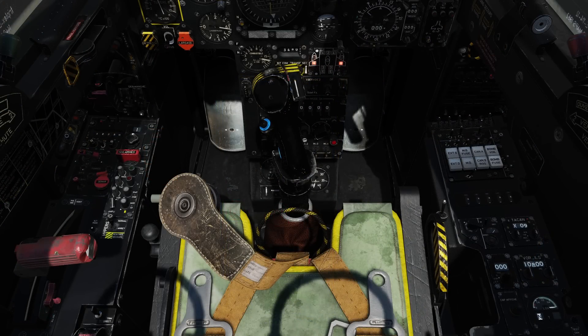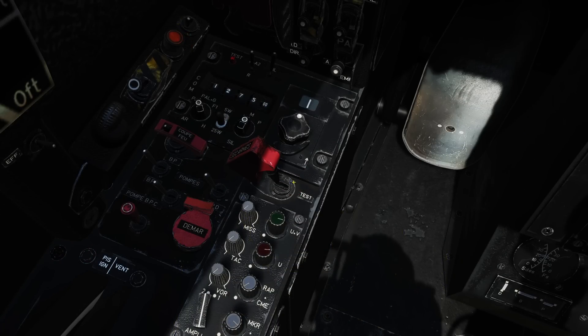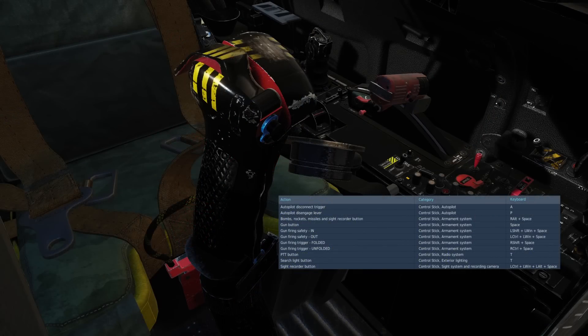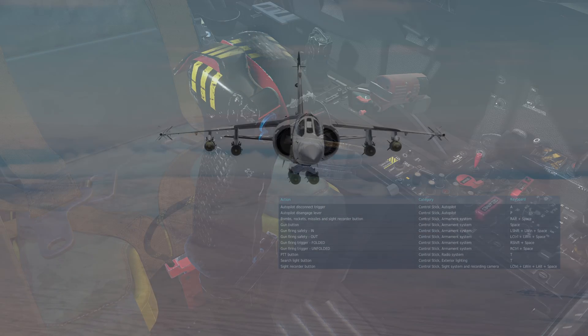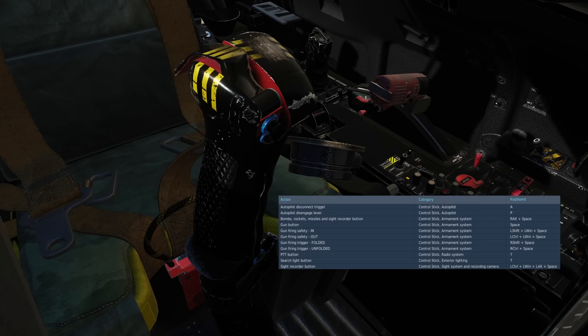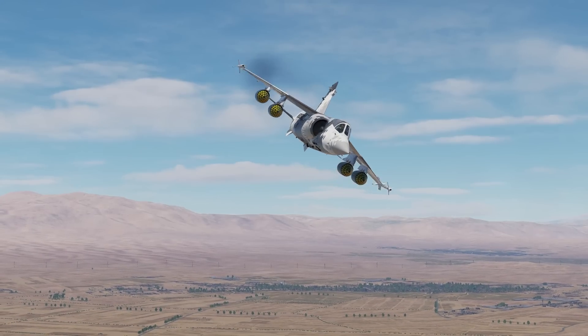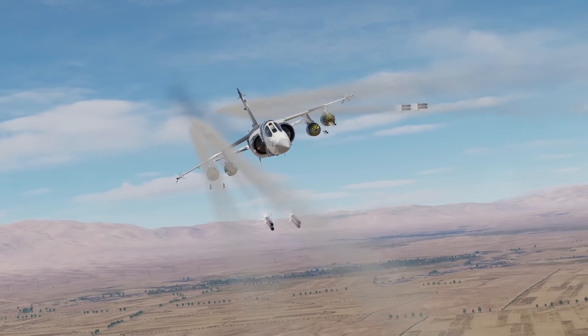Now for the fun part. On our left, select the master arm to the middle armed position. With bombs selected, you simply press the bombs/rockets/missiles and sight recorder switch to release our bombs. Alternatively, with cannons and rockets selected, the trigger will fire our cannon, whilst the bombs/rockets/missiles and sight recorder switch will fire our rockets.